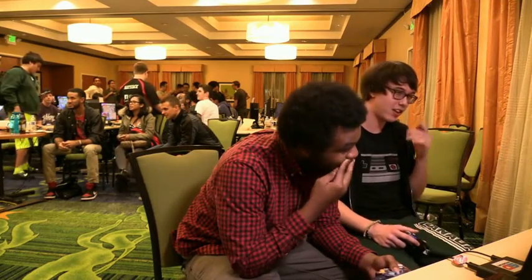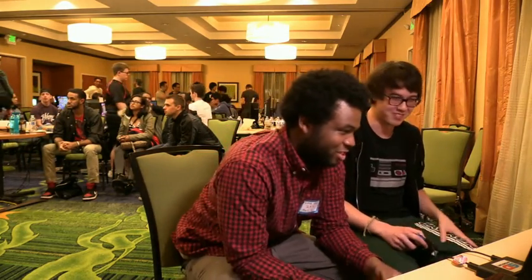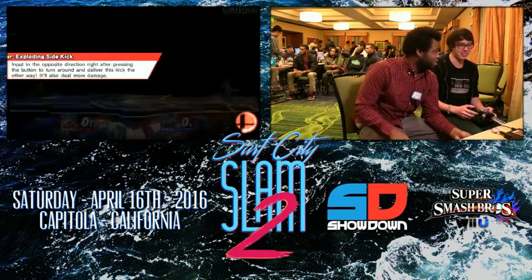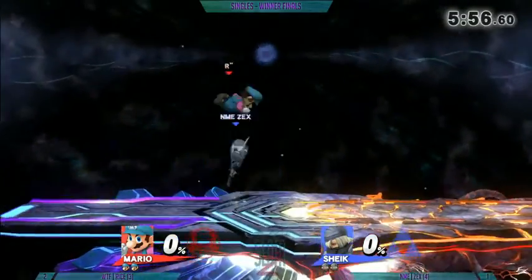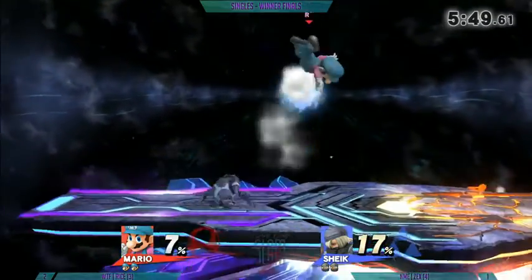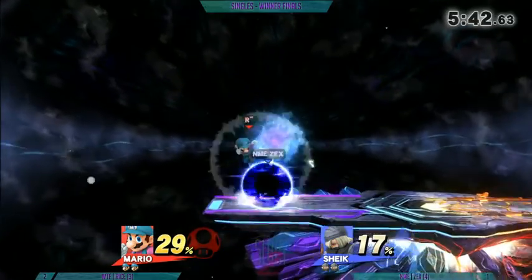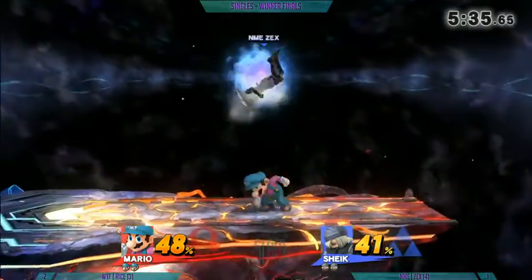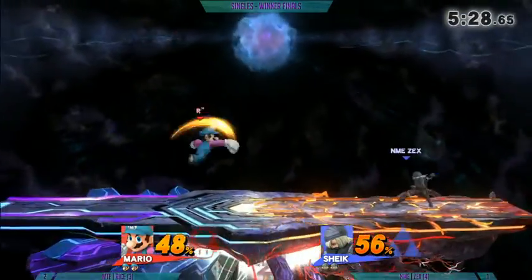I heard Zex say, 'I knew it. I knew you were going to go for that.' But it's 2-1 Ryce's favor. How did their set end last time? Ryce won the first one in winner's finals — is history repeating? Is he going to win this one? He went down to loser's finals, won loser's finals, came back and beat Ryce at two cents. Zex catches him right now. More than anything, I hope players take away Zex's in-and-out style — he continuously goes in, puts on some pressure, and then runs back out. This weaving in-and-out play has been really serving him well all tournament.